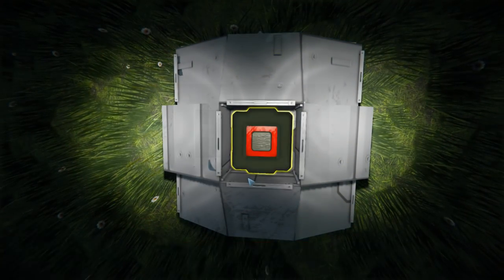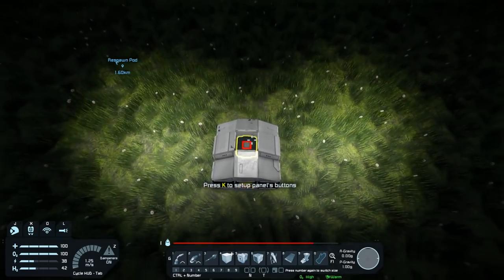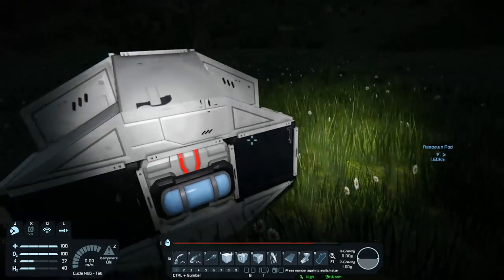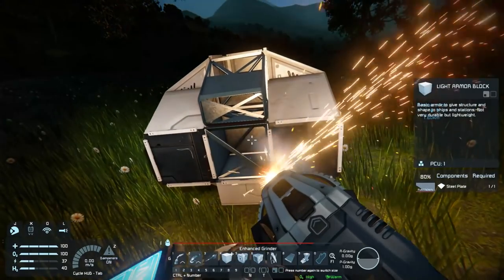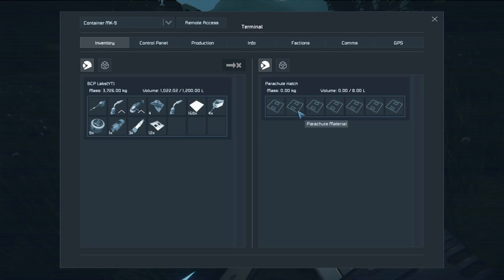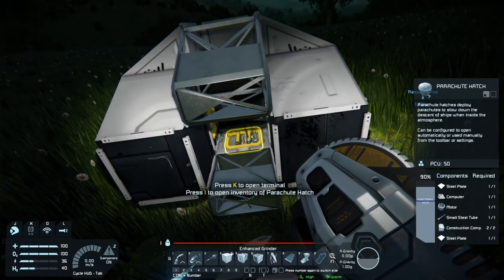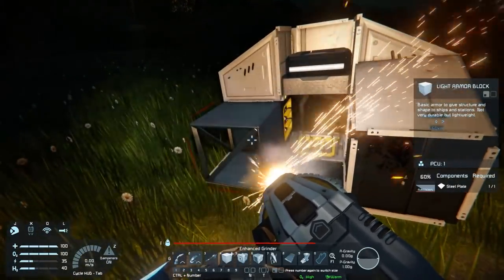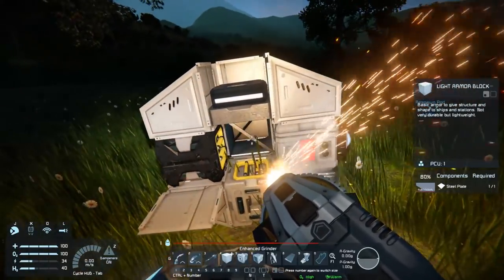Do I get anything? No. I do have a pod to take apart though. Jetpack's a little on the touchy side. Was there two containers? Oh, there is — it's the parachute chute. We actually got a lot of parts from that too; it's surprising.